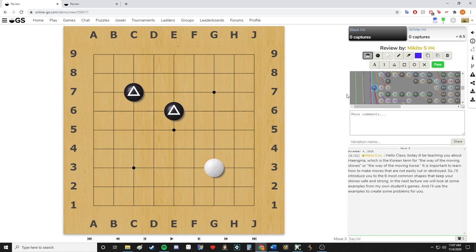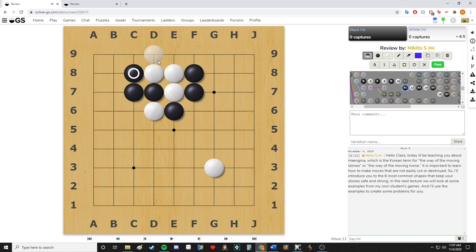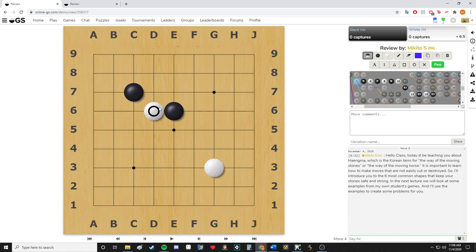If white tries to disconnect, black can connect by extending — now these stones are nearly connected. There is a cutting point, but it doesn't threaten black as much as you'd think, because this extended group has four liberties and the attacking white stone only has two. Once you atari, white continuously has three to two liberties each move and can easily be brought down to zero. So this is still a strong connection even when white tries to break it.